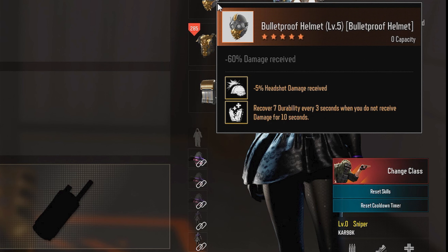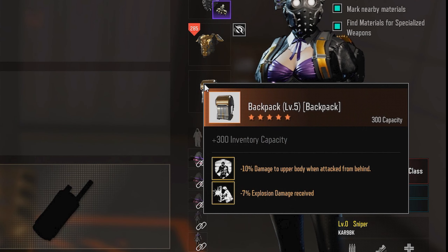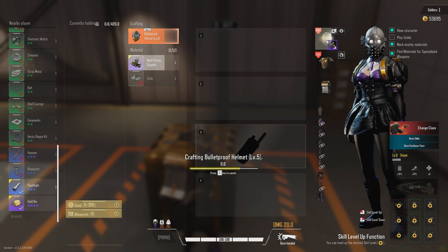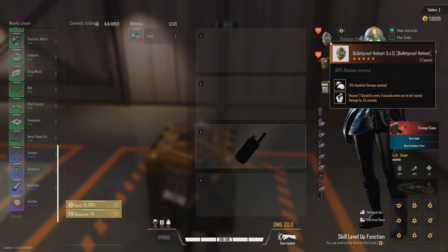There are multiple perks that can be associated with your armor, and which perks you get are completely random, but they will provide some sort of bonus helping you in the long run. Rare armor will only receive one buff, while heroic armor will receive two. So be sure to check out which buffs you get on your purple and orange armor.